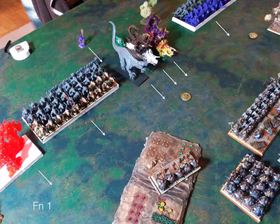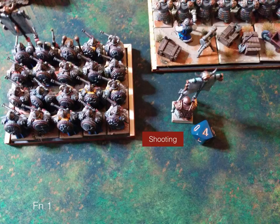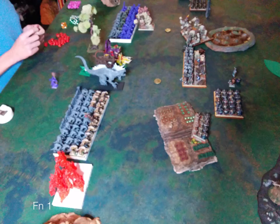We go into Forces of Nature turn one. Forces of nature do a similar thing and advance forward as you would expect. There's some healing, and a couple of lightning bolt shots into my army standard bearer. He moved right up on the other side of the flank, right up to my earth elemental. Pretty much just moved everybody up — a pretty solid line.